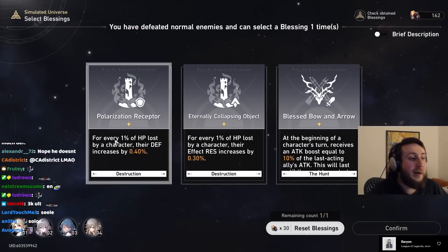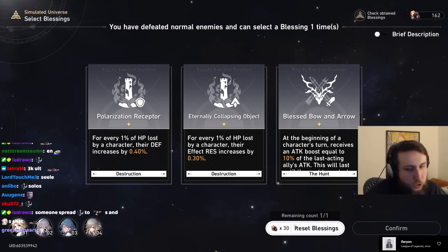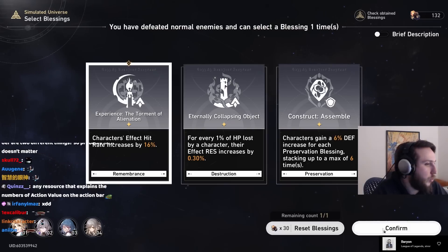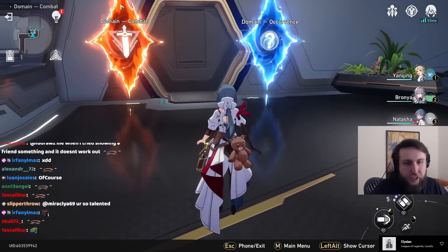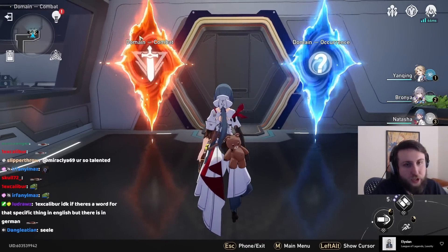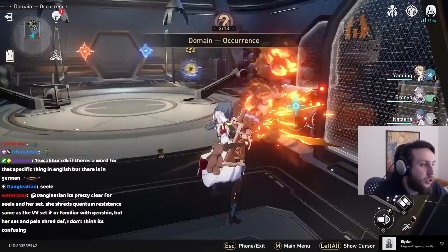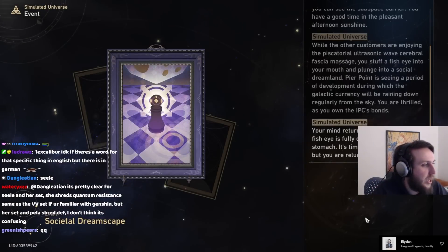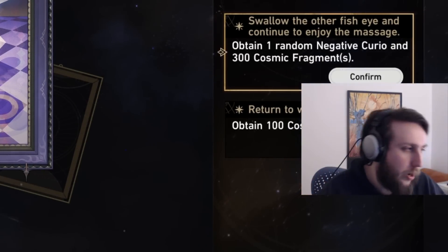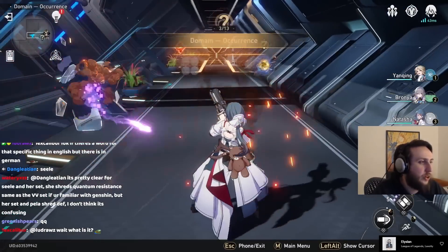I've gotten a kill so now I get to choose between one of three blessings. I chose the path of remembrance, so I'm picking a remembrance blessing. You don't get the option to reroll until you've unlocked it, so it's a bit of a pain early on, but once you've unlocked it it's nice. After finishing a floor, sometimes you only have one option but generally you get to choose what you want to go to next — an enemy node or a random event. A random event gave me one negative curio but 300 cosmic fragments, which is the currency inside a run.